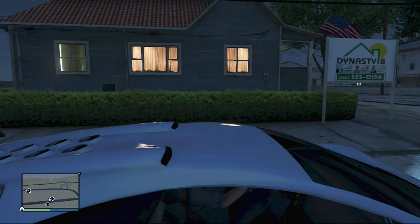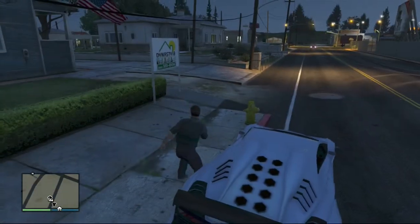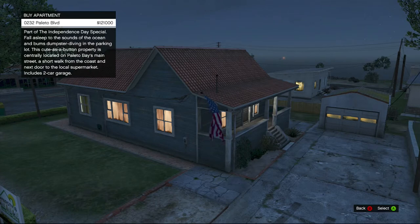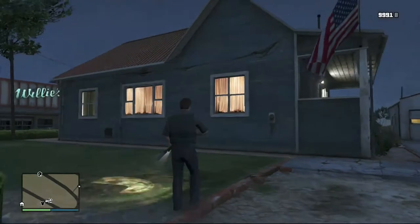We're back with house number three. This is priced at $121,000. The description reads: 'Falls asleep to the sounds of the ocean and bums dumpster diving in the parking lot. This cute-as-a-button property is centrally located on Polito's Bay mainstream, a short walk from the coast, next to the local supermarket. Includes a two-car garage.' This looks a lot better than the other houses.